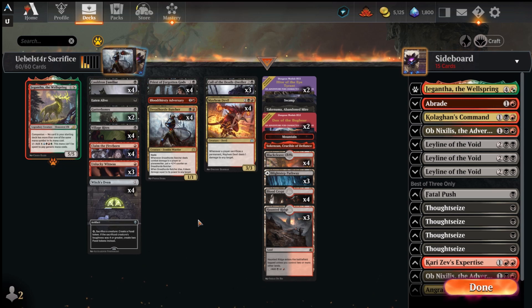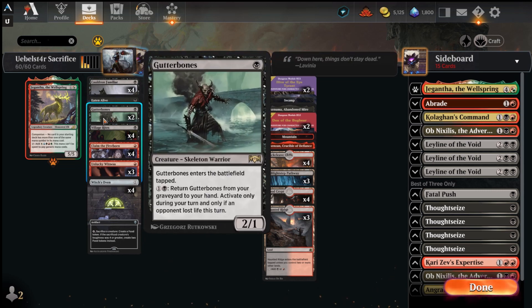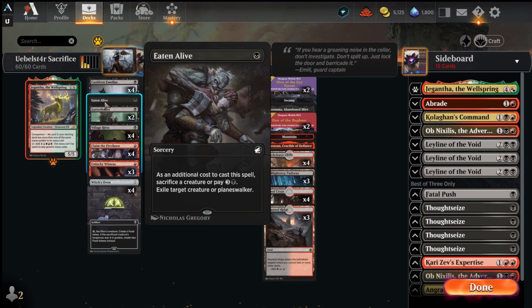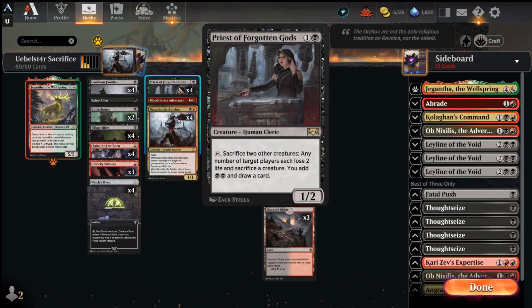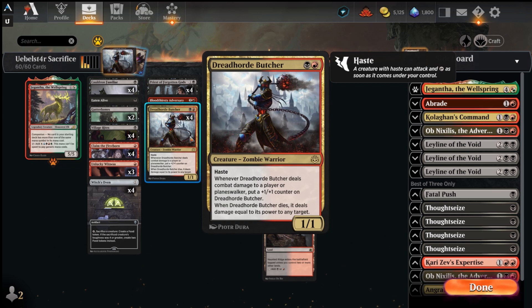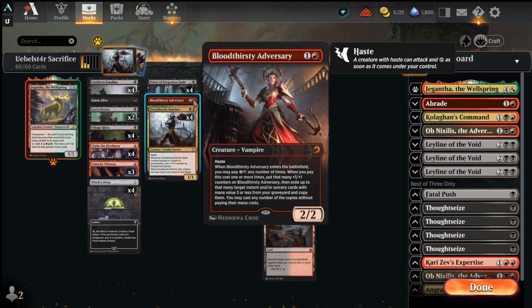Let's jump right into the deck list. We've got the usual suspects: four Cauldron Familiars, four Witch's Ovens, three Unlucky Witnesses, four Claim the Firstborns, four Village Rites, a couple Gutter Bones, and Eaten Alive. From our one-drops you can already tell we have a little extra removal in the Eaten Alive, a couple Gutter Bones for some sacrifice cards, and early beatdown against slower decks. For the two-drops we've got four Priest of Forgotten Gods and four Dread Horde Butchers — definitely old school mainstays.